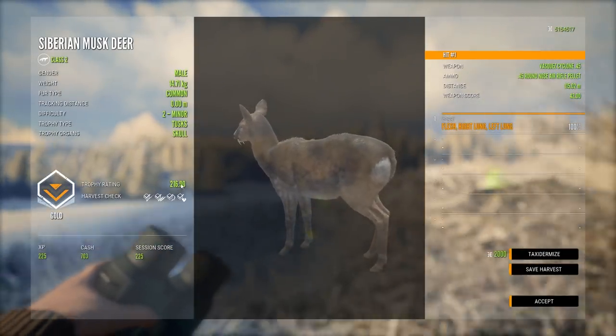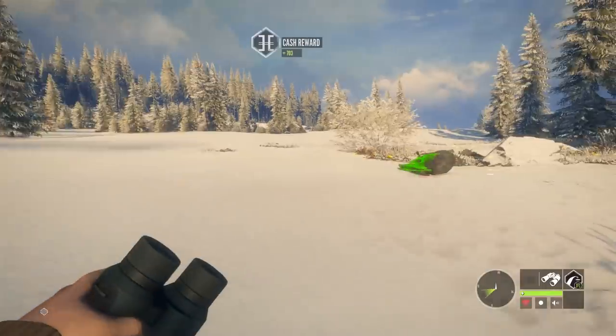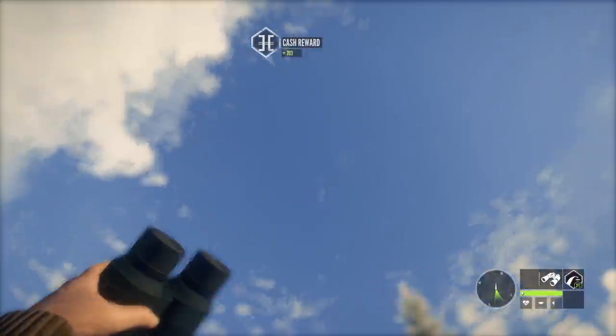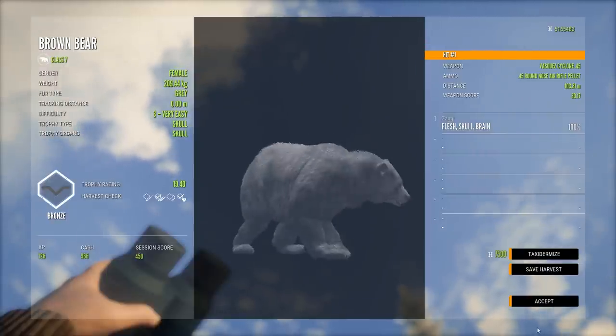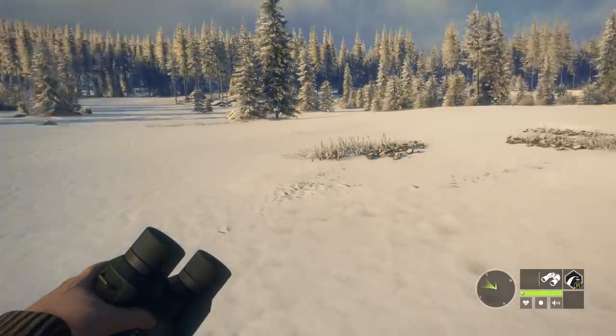Yeah, look at that — 216. Not quite anywhere close to diamond, but look at that shot: 115 meters out, double lung shot. And let's just for good measure pick up this guy that I think we ended up brain shooting. We did — 100 meters, and we took him down with a brain shot. This gun is super OP for what it is, and I love using it.